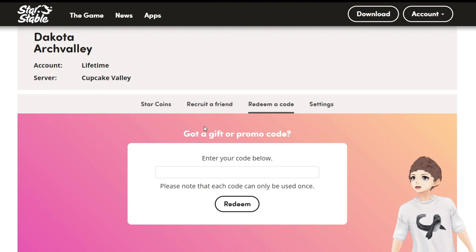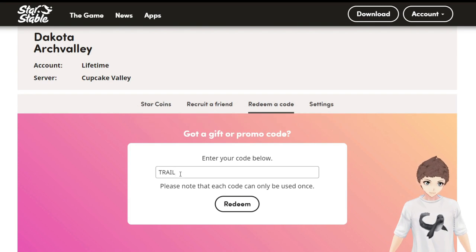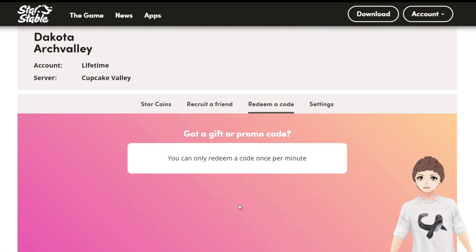The next code is called trail ride, which will give you 100 star coins if you are a Star Rider. Let me know if it works in the comments.